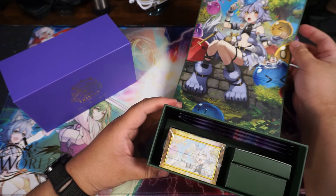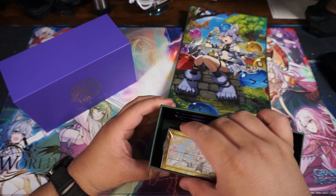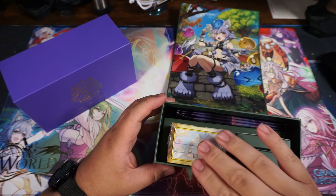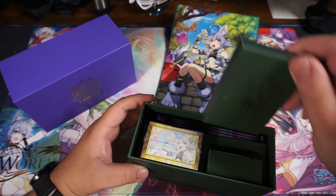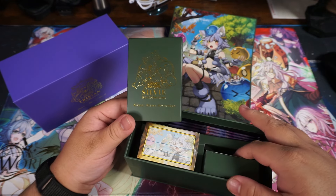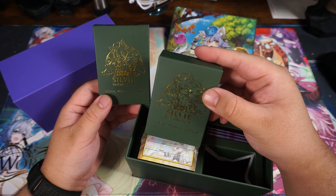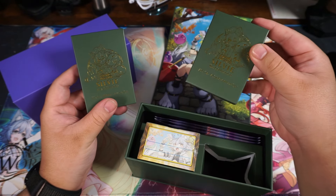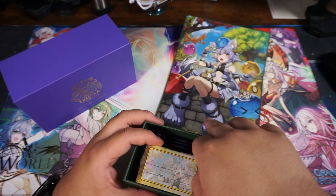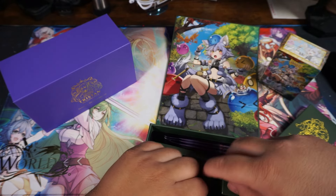In here you can see we get the three booster packs from Mercurial Heart, a legit 100 art sleeves from Dragon Shield with art from the character, the pack that completes the playsets of the 60-card deck, and then here's the actual deck itself — very nice premium gold foiling. We can open this — we're just going to look through the deck real fast. We don't have to explain everything in the deck; there are better videos on YouTube for that. We're just doing a clean unboxing.